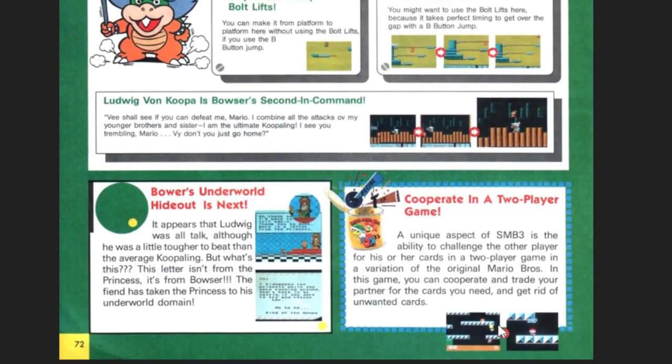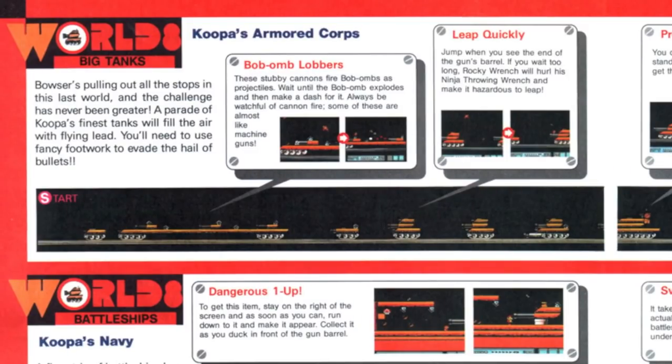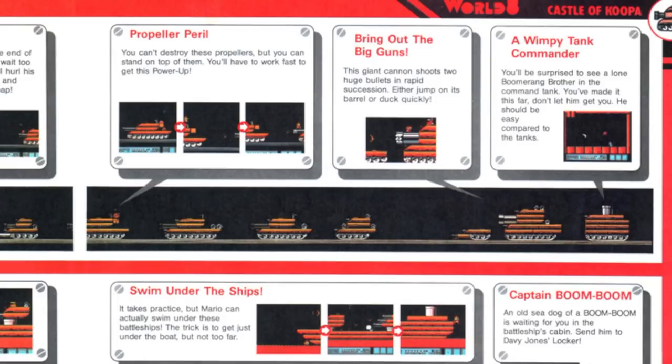It's telling you about the battle mode in two-player right here — cool. Bowser's underworld hideout is next — you mean hell, just call it hell. This artwork's pretty cool. I really like the way they drew Bowser — I like how old school Bowser looks, much better than some of the new Bowser. Same with Mario — the whole old school look of Mario and the characters, I think they look way better than they do now. They look so animated and weird now. World 8 — you have the bombs, the leaps, not a whole lot to go through here.